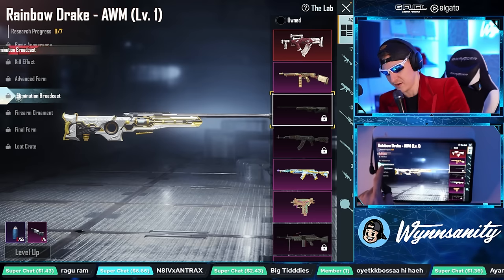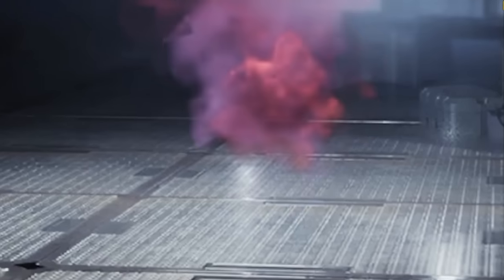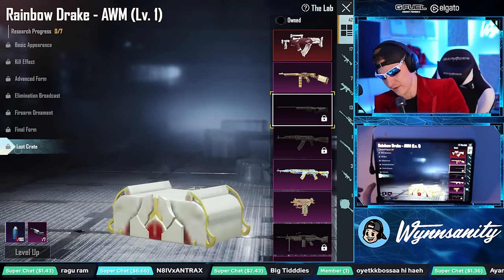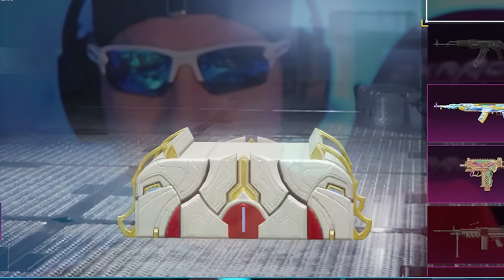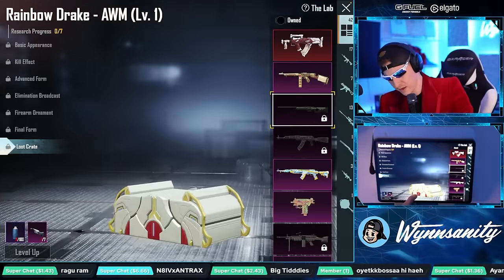It's got a nice shield on the side - elimination broadcast. You get advanced form with a kill effect that looks pretty nice. And the loot crate of course - nice little marble chiseled out of the skulls of your enemies, a nice little bone brigade thing right here.